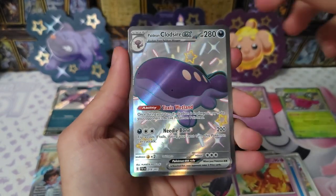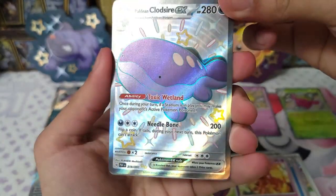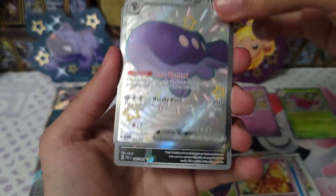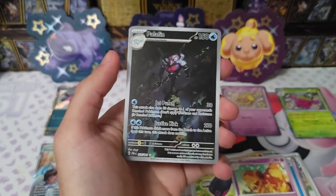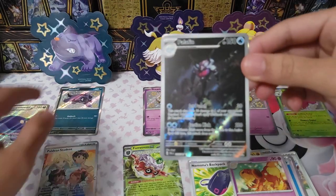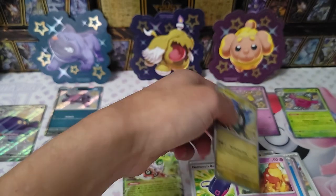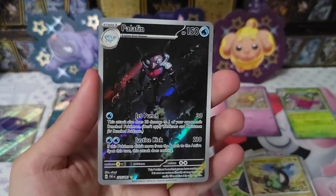Paldean Clodsire EX shiny! Okay, okay — I like it! Like the dark purple. Oh, a two-banger pack! Okay, okay, okay! Two bangers in one pack — can we get a third one? Oh, okay — I was getting a little bit too greedy there.